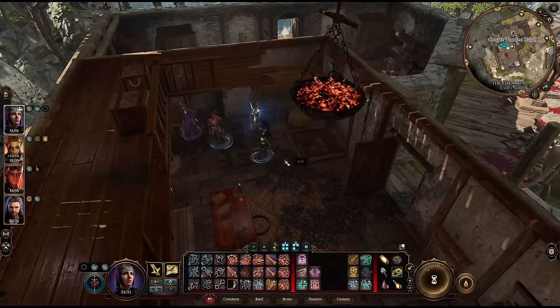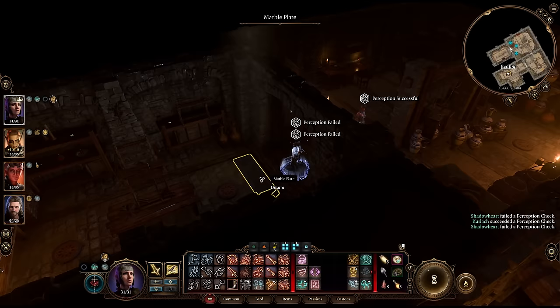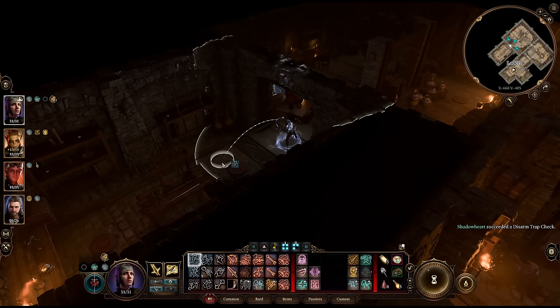And while you're here, don't forget to go down into the basement, sit on some chairs, disarm this pressure plate, or just jump over it and pick up some decent items.